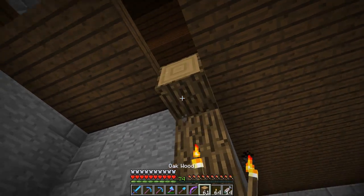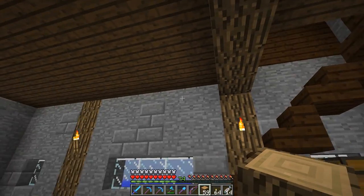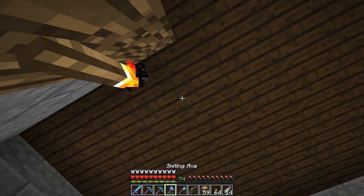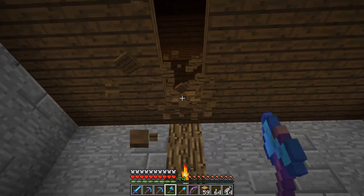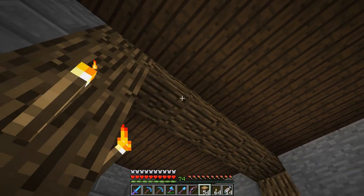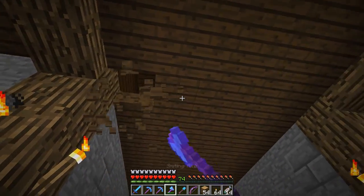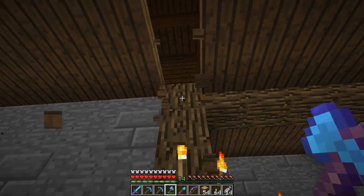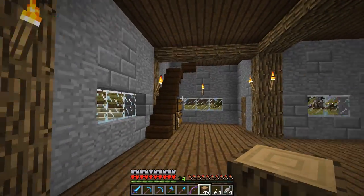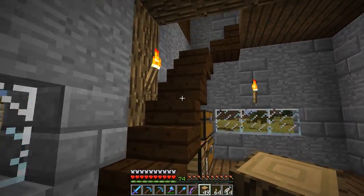I'm thinking we'll bring these pillars — this staircase is going to have to move because of that, but that's okay. I'm thinking we'll put some logs in the floor right here like that, and here as well. That just helps out a little bit as far as making the ceiling a little bit better.